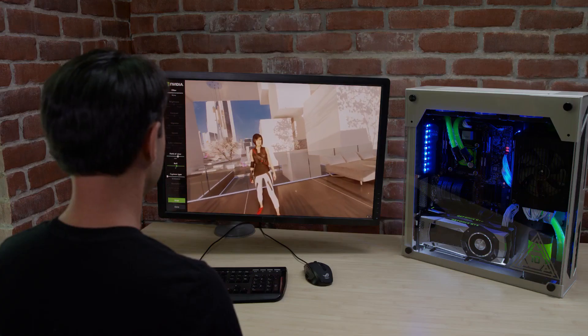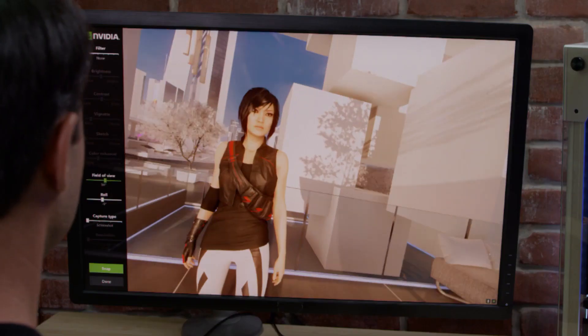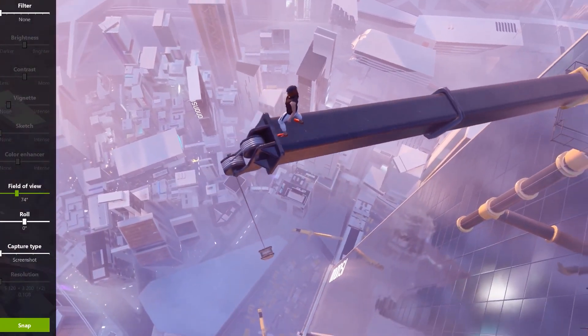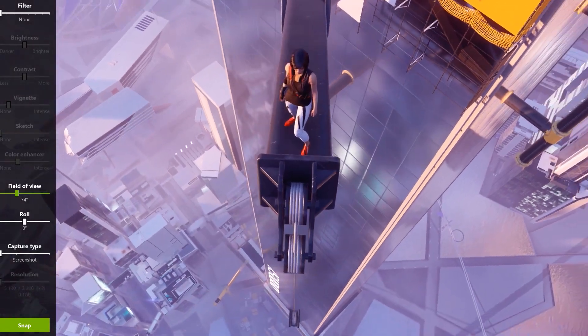NVIDIA Ansel brings us one of the core pillars of Mirror's Edge Catalyst, which is UGC — user-generated content. Ansel supports full camera motion: you can pan, tilt, and roll, so you can basically frame your shot the way you want it. Ansel also brings the possibility to create 360-degree images, and you can share those on Facebook.